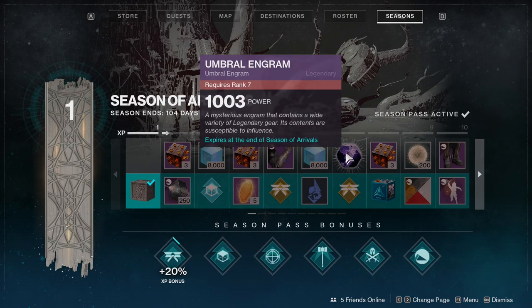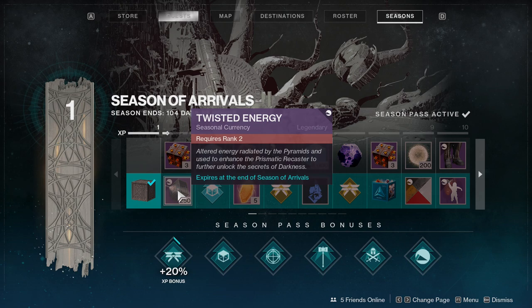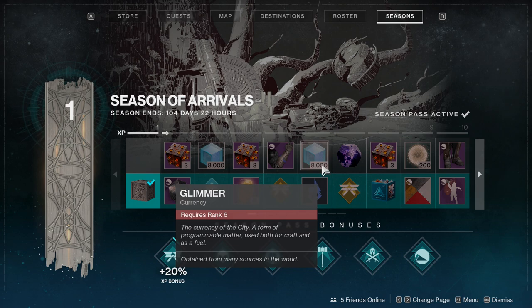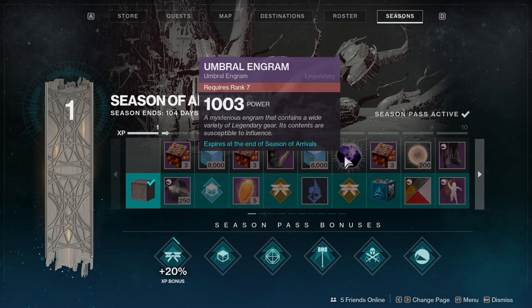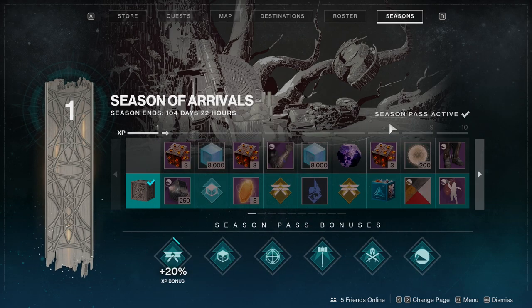We actually didn't go through the Umbral Engrams last season — what are Umbral Engrams? Good thing we came here because I didn't know what those are. This is probably going to be related to something with the season. 58,000 Glimmer. It's a mysterious engram that contains a wide variety of legendary gear and its contents are susceptible to influence. I wish I had bounties and stuff but we'll see when we get to it.